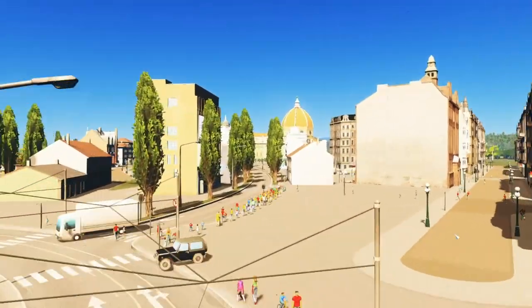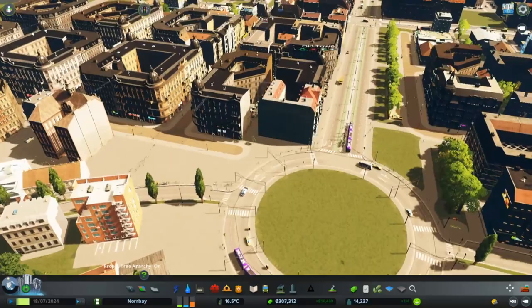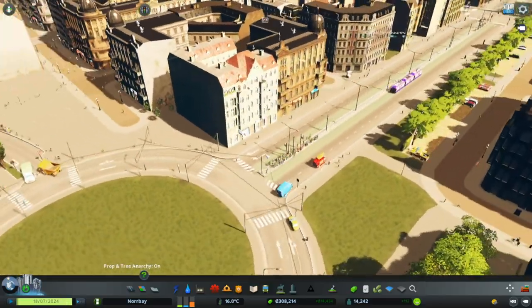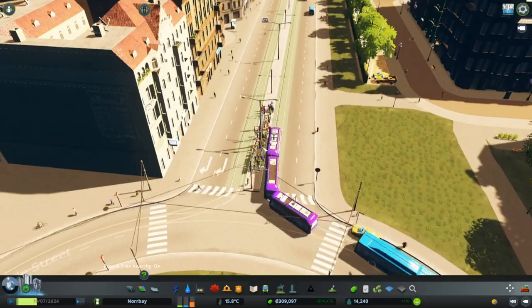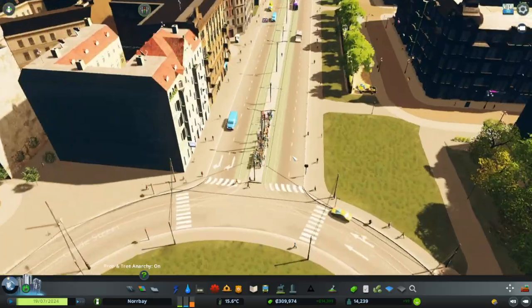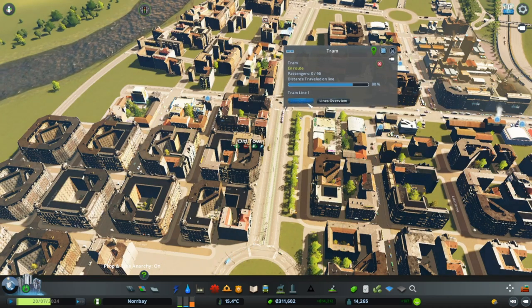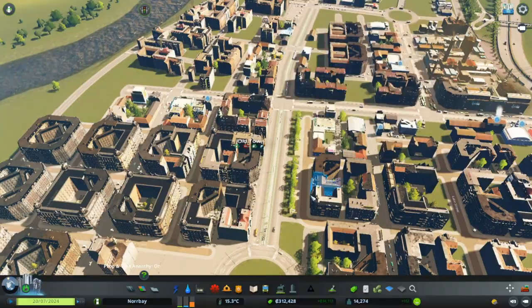If you see here, this is lots of people. This is an old town that I built last time. It has a huge amount of people here. I think this tramline is going to go very, very well. Before forestry, I think I'm going to just set up a couple of trams.